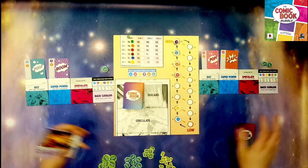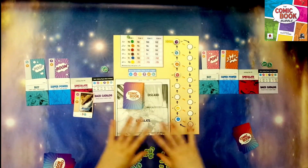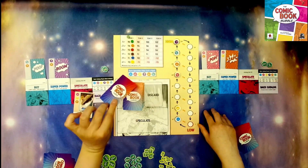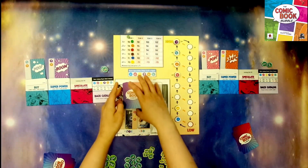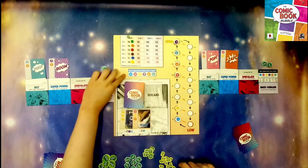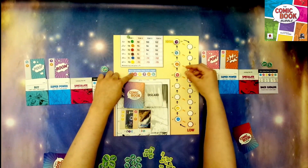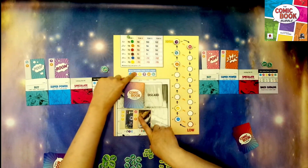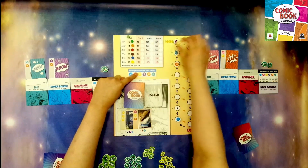Speculate means if players choose that action they would go there. Anytime you have fewer than three speculate cards drawn, you pull one from the top of the deck. We put the speculate cards here and go through the speculation order. We start — there are none of the first symbol — then for pink we have one so it moves up one space. For yellow we have four so it moves one, two, three, and four.